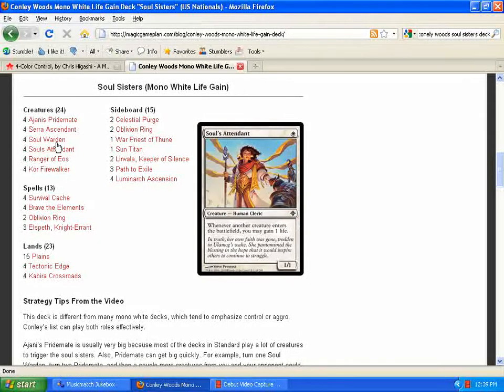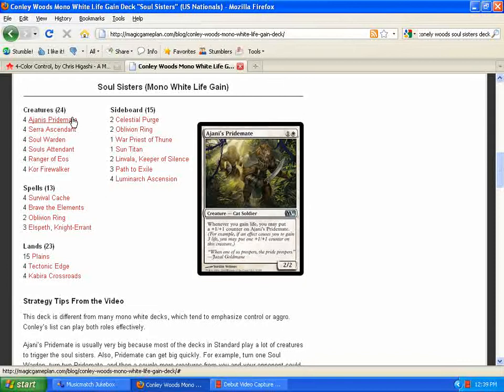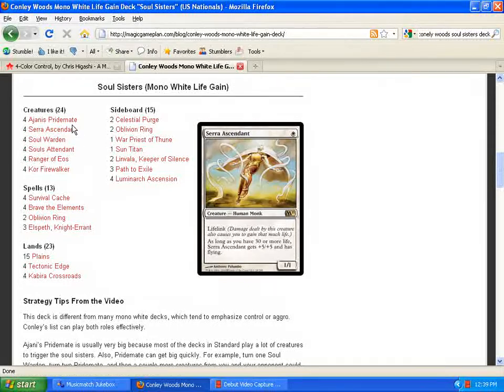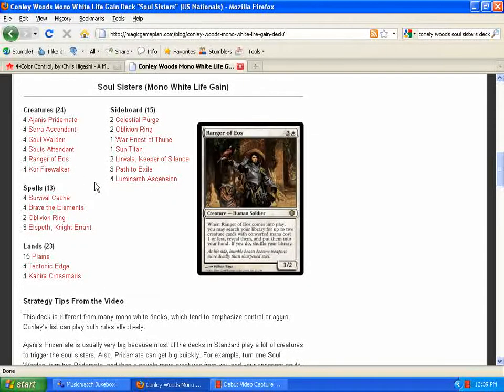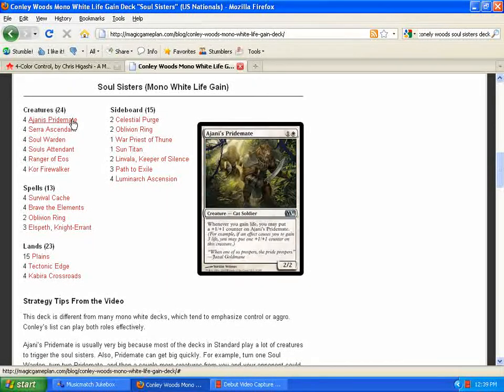The idea of this deck is to gain a lot of life using Soul's Attendant and Soul Warden, pumping up Ajani's Pridemate really big, and casting big bombs like Serra Ascendant. The reason I think he did so well with this deck is he caught the field off guard a little bit. There's not a lot of black removal — nobody's playing vampires to start killing stuff — so he's not running into any black decks or a lot of black removal, and he was able to get by without a lot of interference.